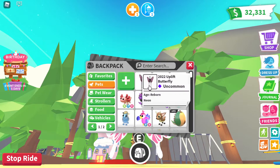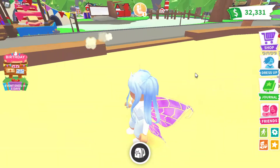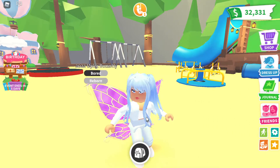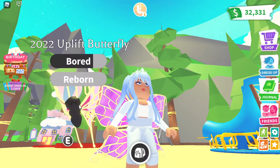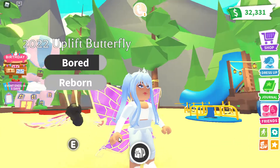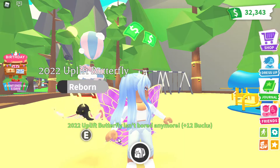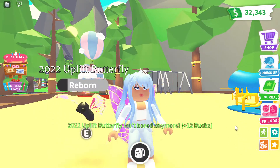Let's take a look at the other one again so you guys can see — it actually looks kind of like my wings. My wings have the gold outline and that one has a yellow outline, so our wings are pretty similar. There are different shades of pink and purple, super cute! Alright guys, that's all for today — please like and subscribe and I'll see you all next time, bye everyone!